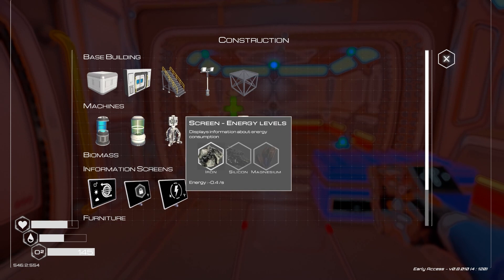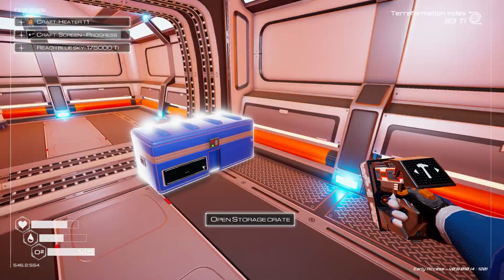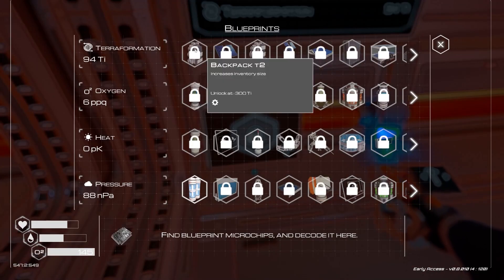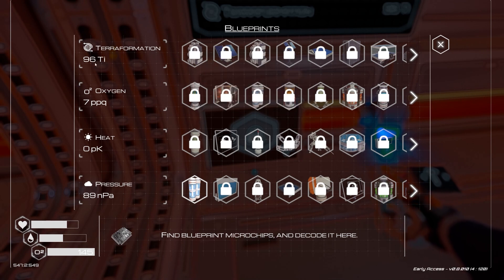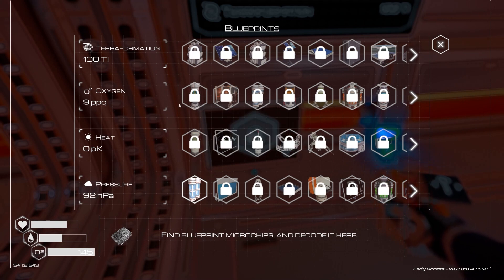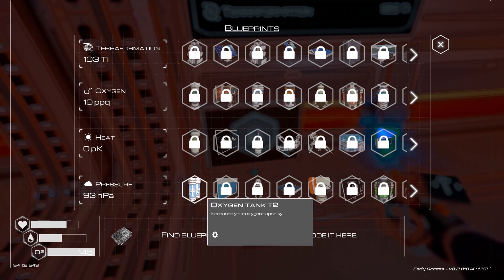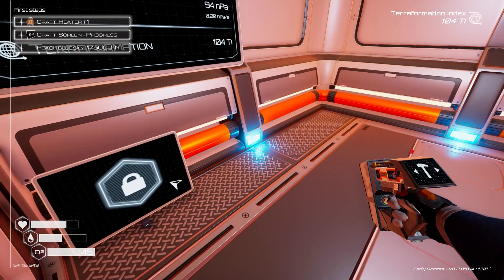We've got to make some iridium. We unlock upgrades at different levels of terraforming — energy, oxygen, etc. When we get to one ppt, which is quite large, we get an indoor ladder and water, which is very exciting. But we have an oxygen tank V2 which we can make now.